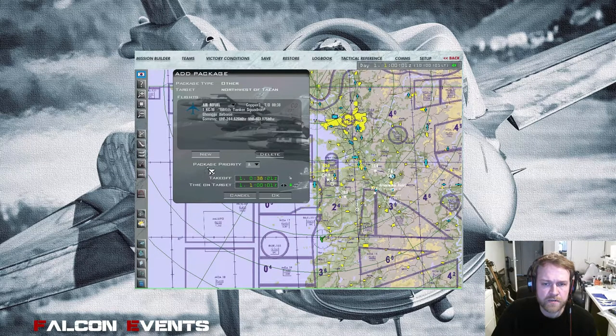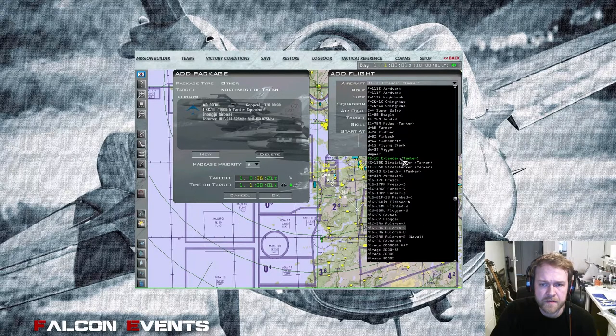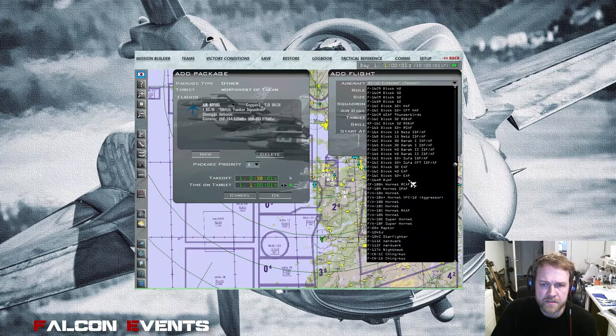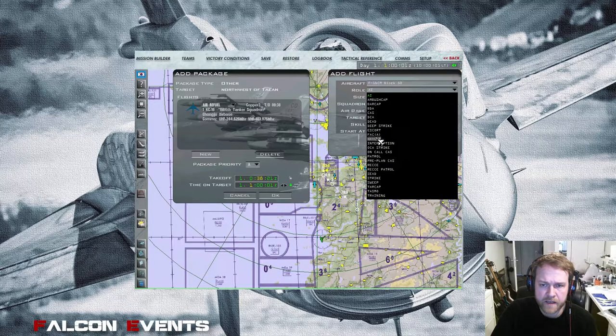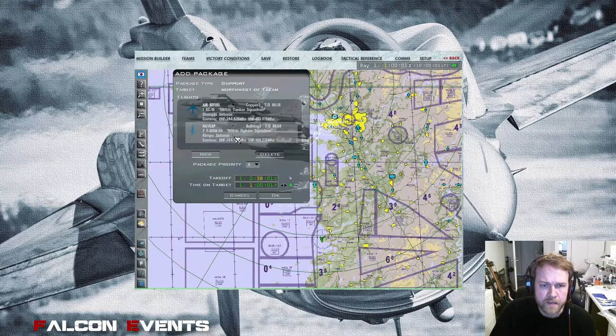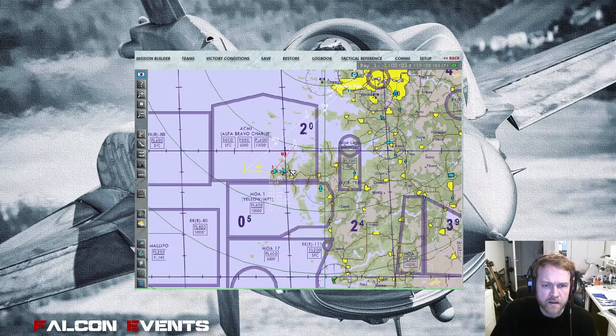I also give the tanker a support unit to protect it — a two-ship of Block 50s to secure the area. Select Block 50, then select HAVCAP as the task, which is the task to secure important units in the theater. This is the same squadron as my flight. The target for the HAVCAP flight is Copper Free, which is the tanker's callsign, so their job is to protect Copper Free. Click OK — the package is created.